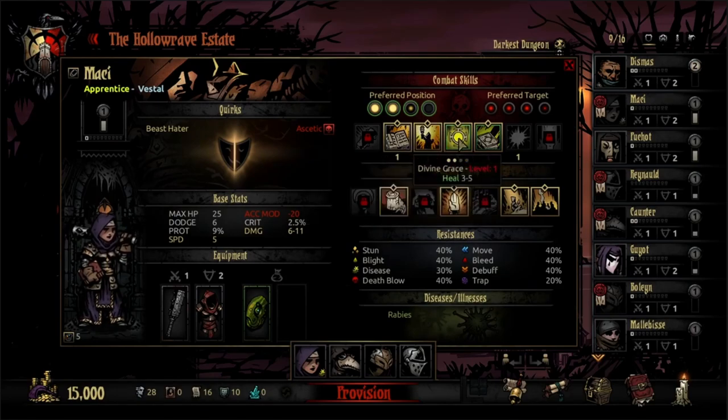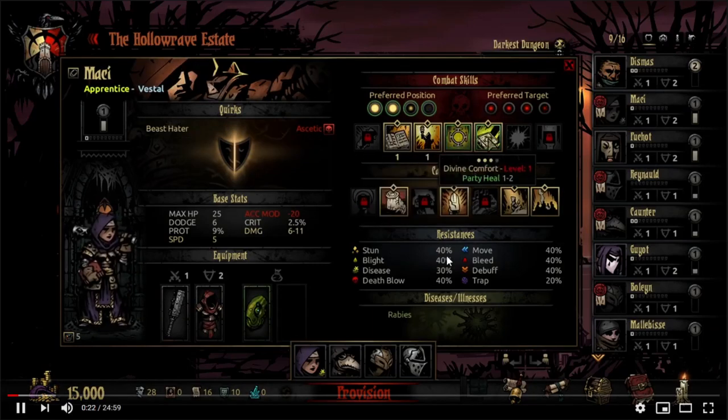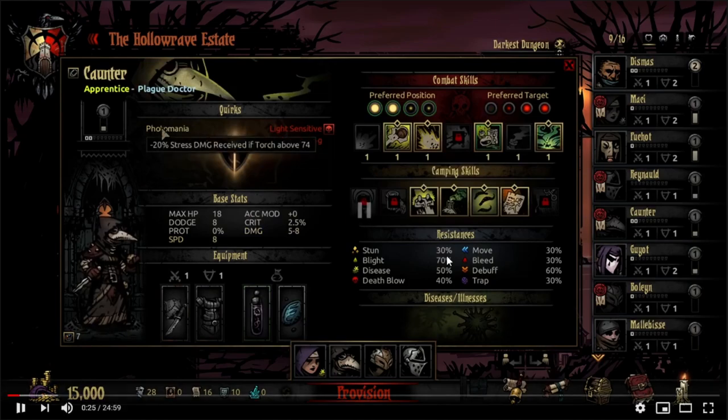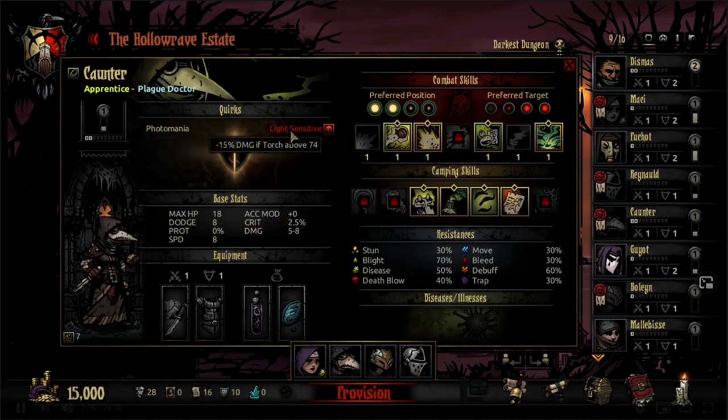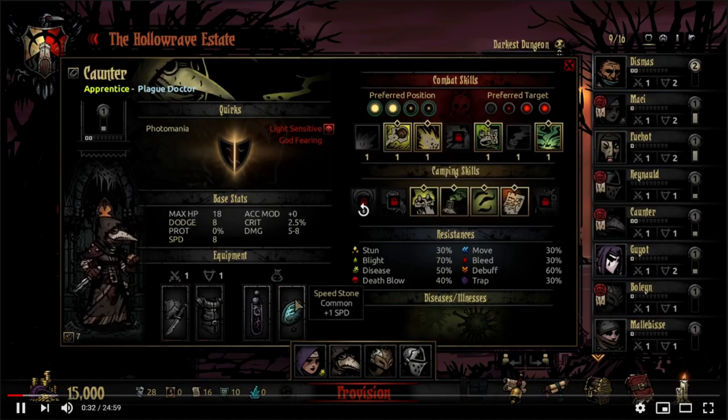Judgment's armor piercing, stun, heal — way weaker. Level one Divine Comfort — is that Vestal? She's level one. Can we not upgrade her skills here? PD — we have stun and speed, it's a very standard loadout. I don't know how PD works here in Pitch Black Dungeon, but if we can't get level two skills that's kind of scary. Would be nice to have level two skills. We have a pretty good set of quirks here; the minus damage isn't the end of the world.